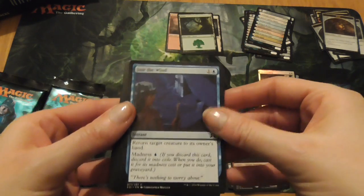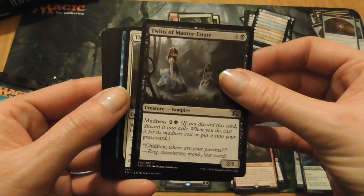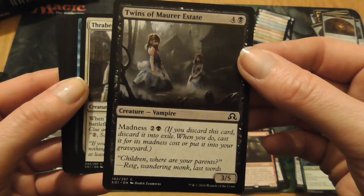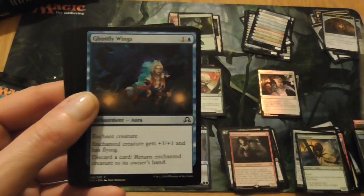Here we have Just the Wind. Twins of Maura Estate — I love that card, that is so creepy cute. It's like there's a girl from The Shining. Thraben Inspector, Ghostly Wings.